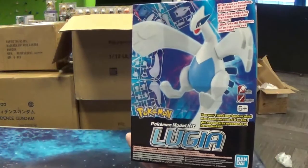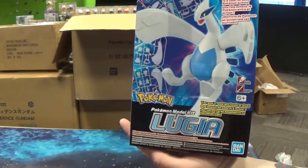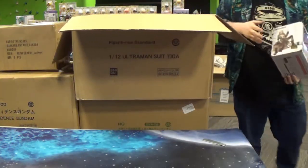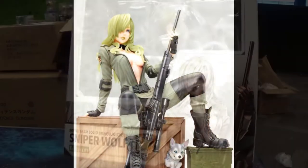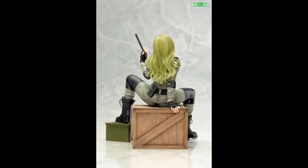Here we've got a restock on the Pokemon Lugia model kit. Then it looks like there was a figure hiding amongst the model kits — this is a Kotobukiya Bishoujo figure of Sniper Wolf from Metal Gear Solid.